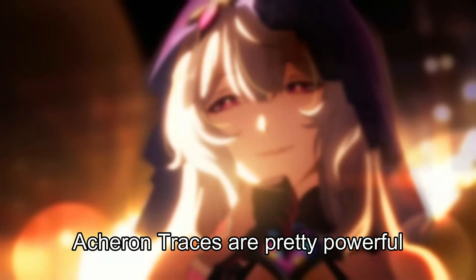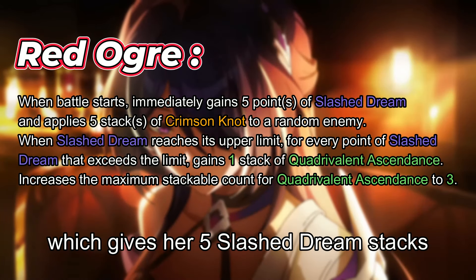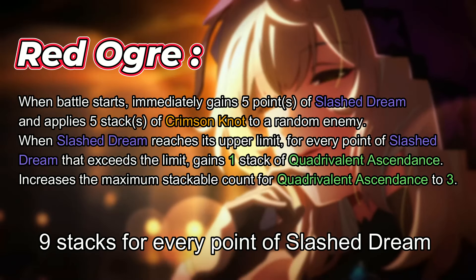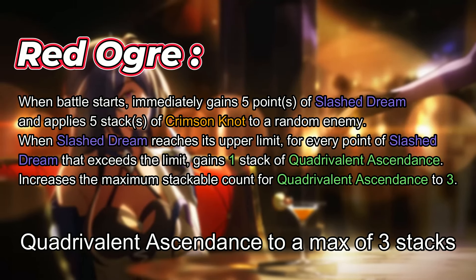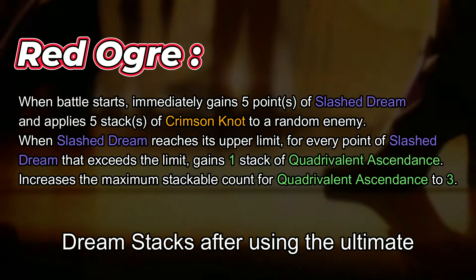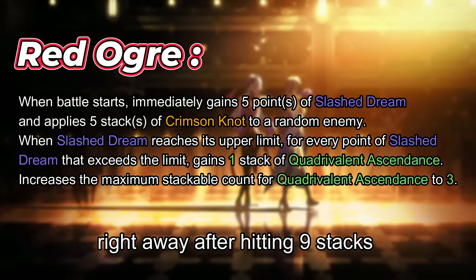Acheron's traces are pretty powerful, enhancing her damage to the next level. Starting with her first trace ability, Red Ogre, which gives her 5 Slashed Dream stacks at the start of battle. When she reaches 9 stacks, for every point of Slashed Dream that exceeds the limit, she gains 1 stack of Quadrivalent Ascendance to a max of 3 stacks. Quadrivalent Ascendance will turn into Slashed Dream stacks after using the ultimate, so we don't have to use her ultimate right away after hitting 9 stacks.